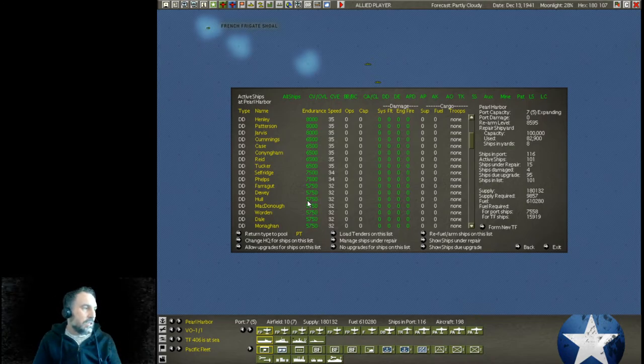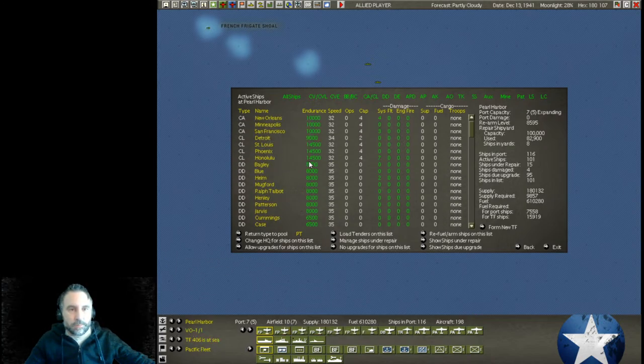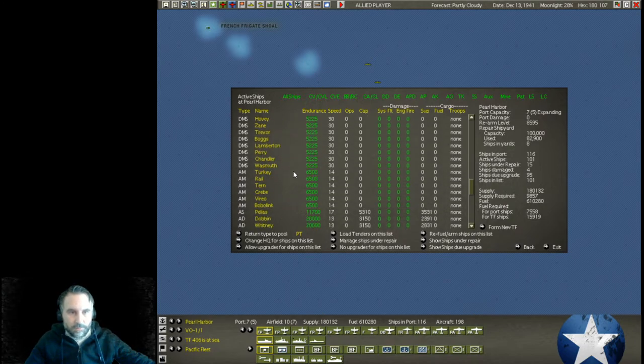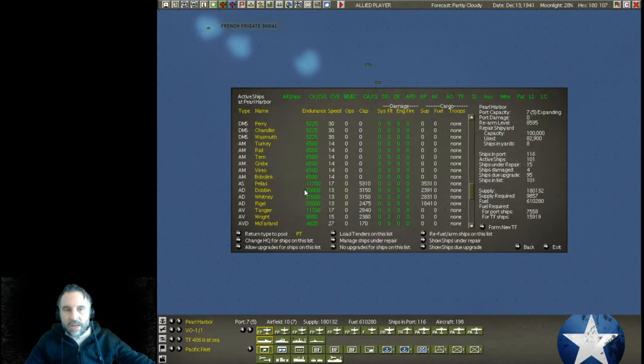Before we get into the destroyers, I did want to set up something else really fast — a slight detour. When I was looking over the spreadsheet, I found this interesting: we also have a lot of support ships here. If we go down past the destroyers and past the PT boats, we've got some destroyer mine layers, a lot of them actually, mine sweeper destroyers, and mine sweepers themselves.